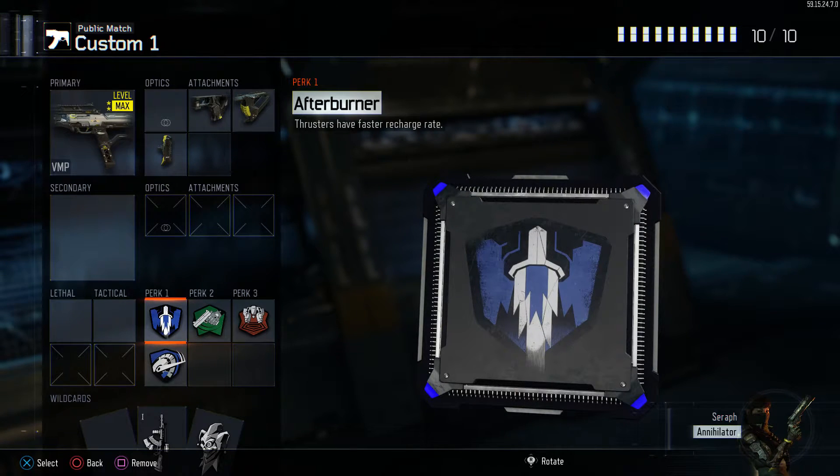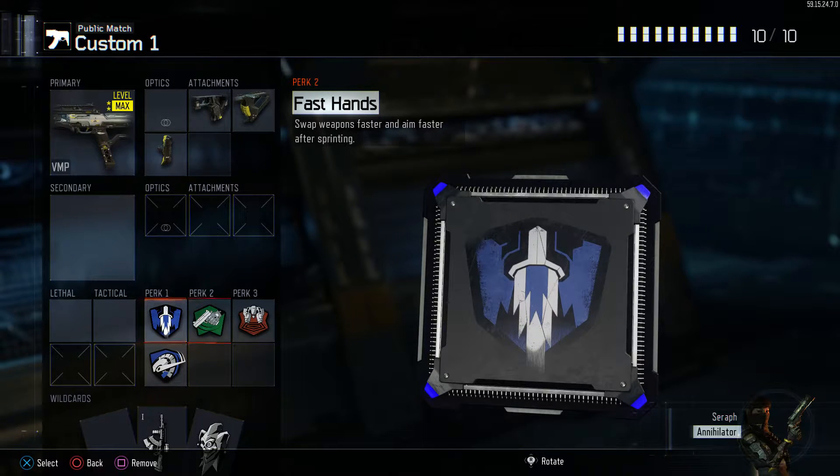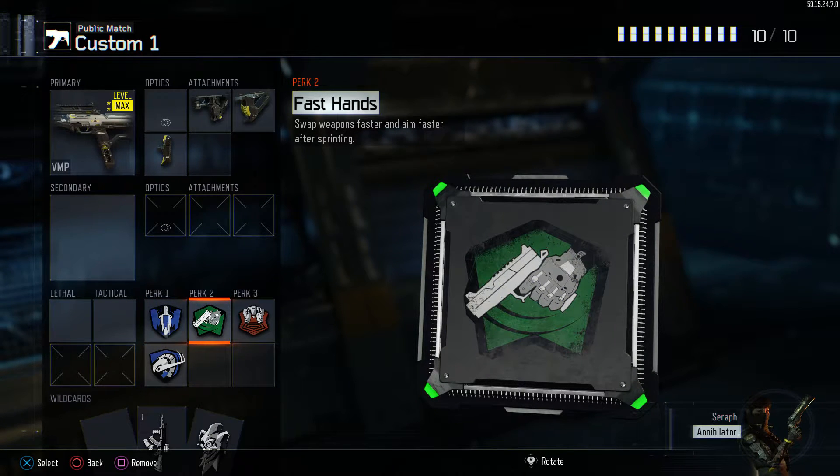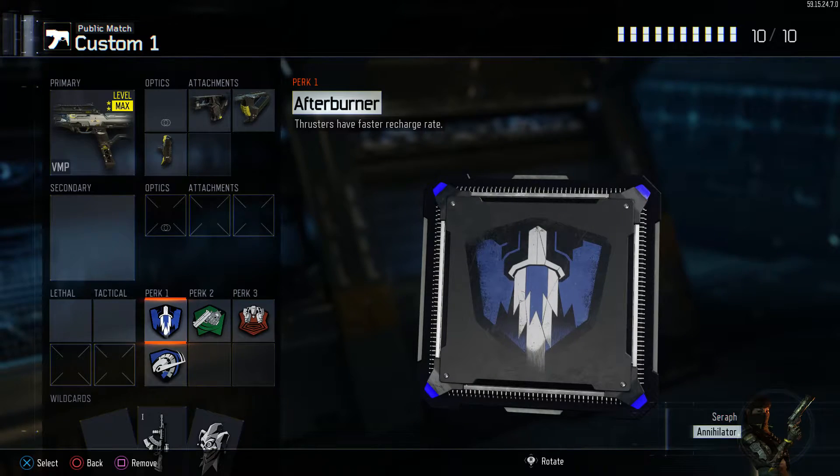Got afterburner so I can fly around everywhere and just be a difficult target. Got overclocked to earn my ability or weapon faster to help with the killing, and next up we have fast hands, definitely essential in my opinion. Last but not least, got blast suppressor to silence all my flying as well as the lighting.